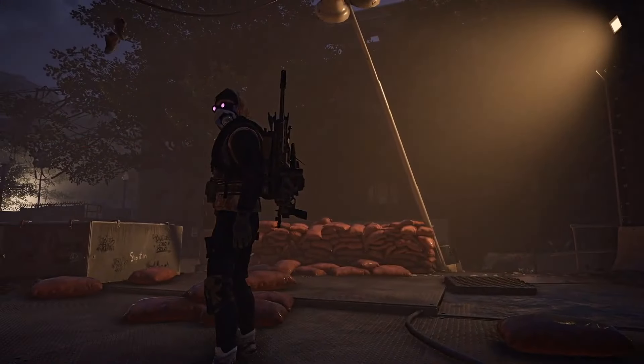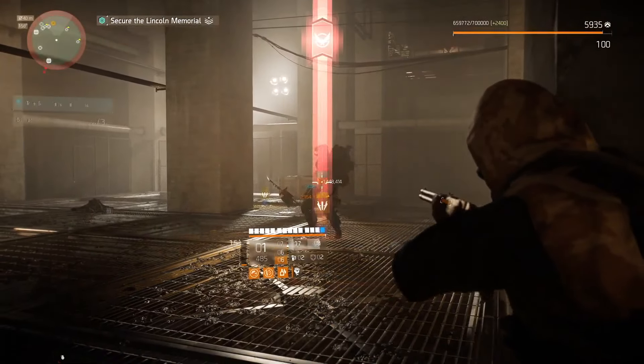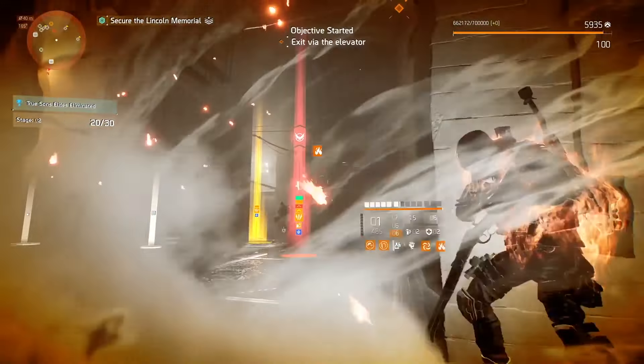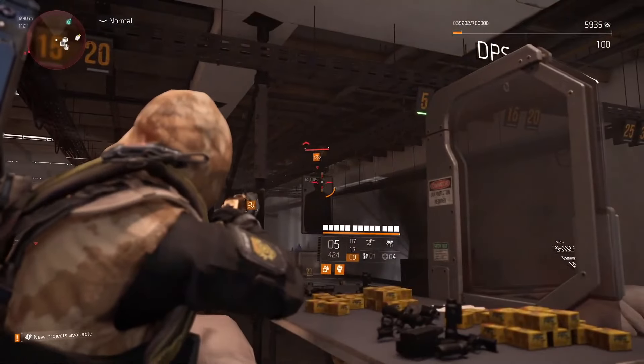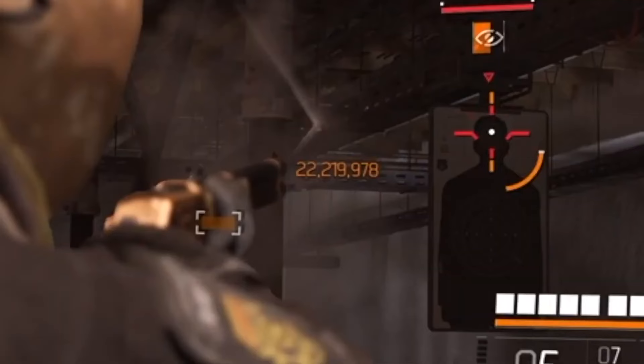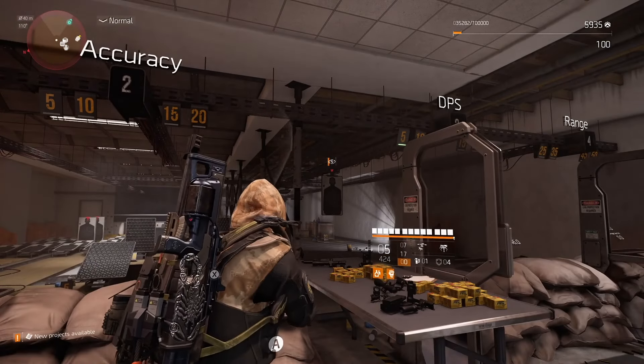In weak points, 33 million. I think it's a cap because I got multiple buffs and the damage output didn't change whatsoever. So I think there is some kind of limitation to this setup. But with headshots, 22 million baby.